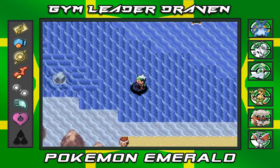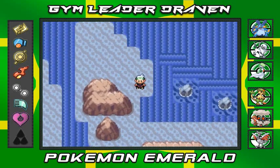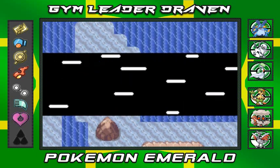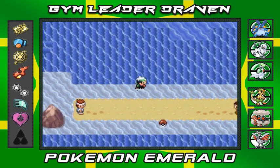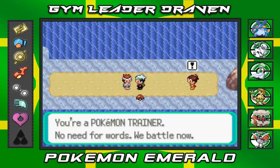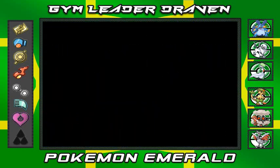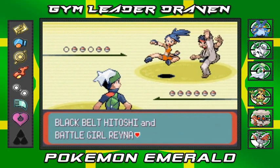Lots of trainers that we're missing. I wonder if this current will allow us to go towards the other side — yes it does. We're going to be battling a few trainers and there's an item. We kind of want to do a double battle — they just saw us, I kind of did that on purpose. We're taking on two Karate Masters: Black Belt Hitoshi and Battlegirl Reina.